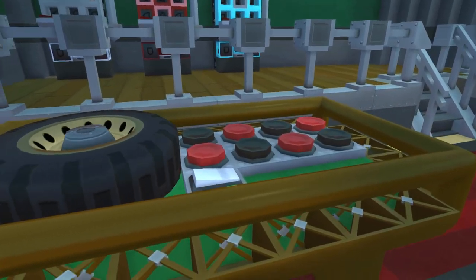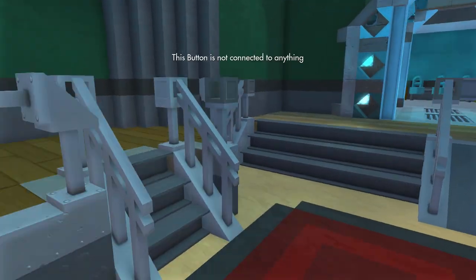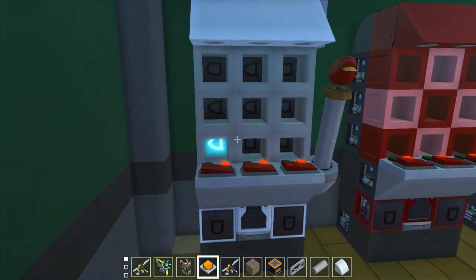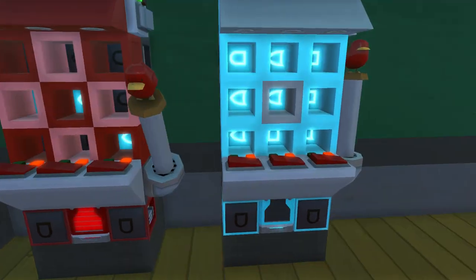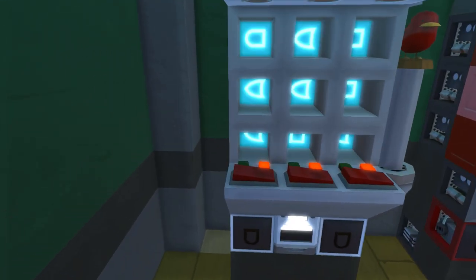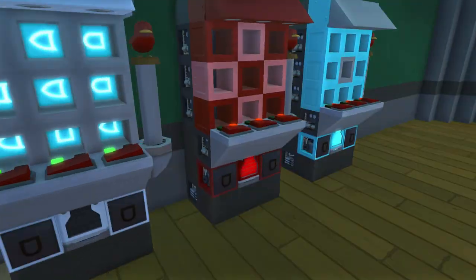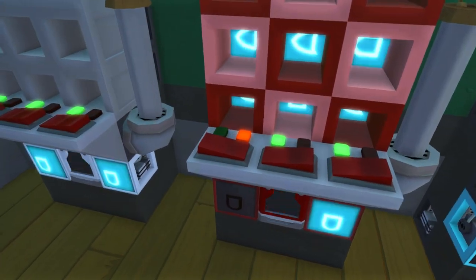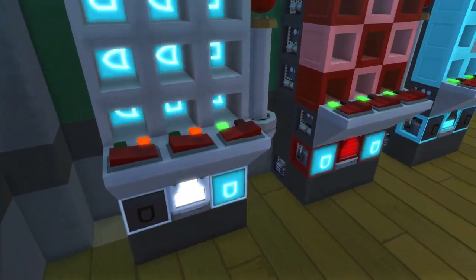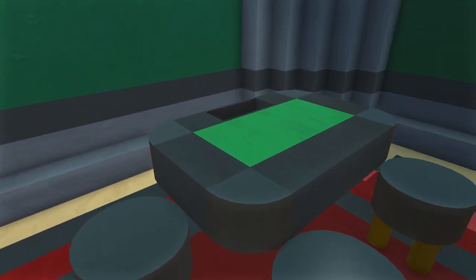We also have a roulette table — it actually works. Press this here and there goes the ball spinning around. This roulette table was made by DogeLord. Over here is a platform leading to the slot machines — pretty simple, just turn them on and go. They may or may not be rigged. Press the buttons and see if we can land a straight or diagonal — looks like they're all rigged.